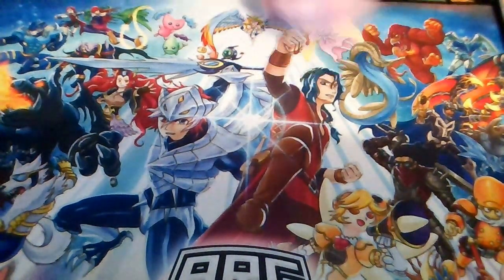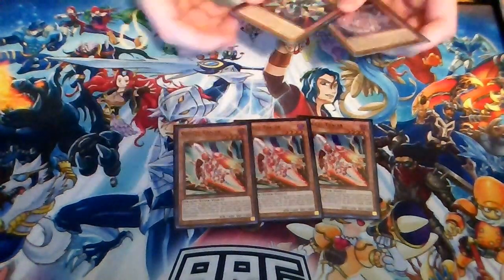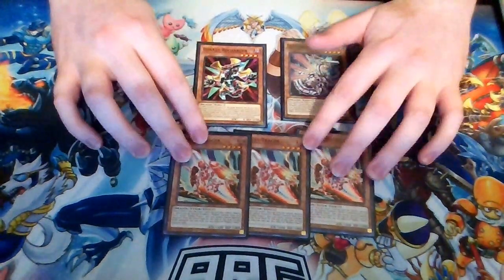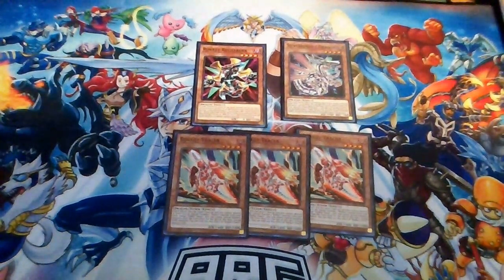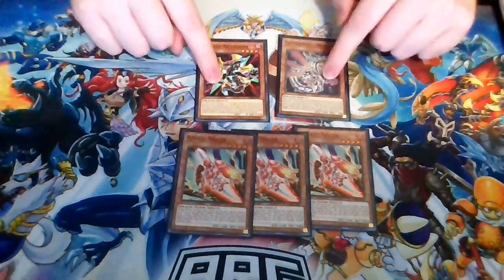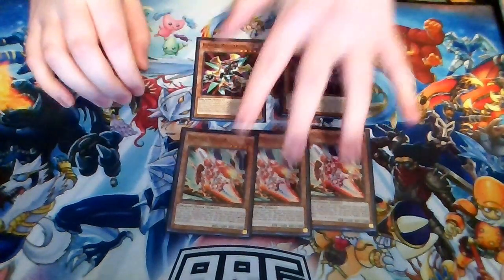Next up is our rocket engine, consisting of Rocket Tracer and two level four rocket monsters: Rocket Recharger and Silver Rocket. Rocket Tracer is very helpful at every point in your combo — you can summon any dragon to make Striker Dragon, search your field spell, and if you really need to, just summon any of these five monsters to get to Romulus. Rocket Tracer is your best one — it's also a tuner — which is why we play it at three.